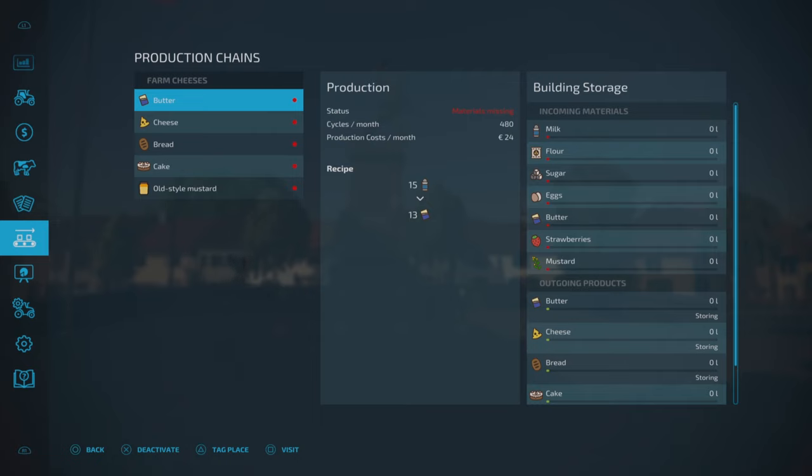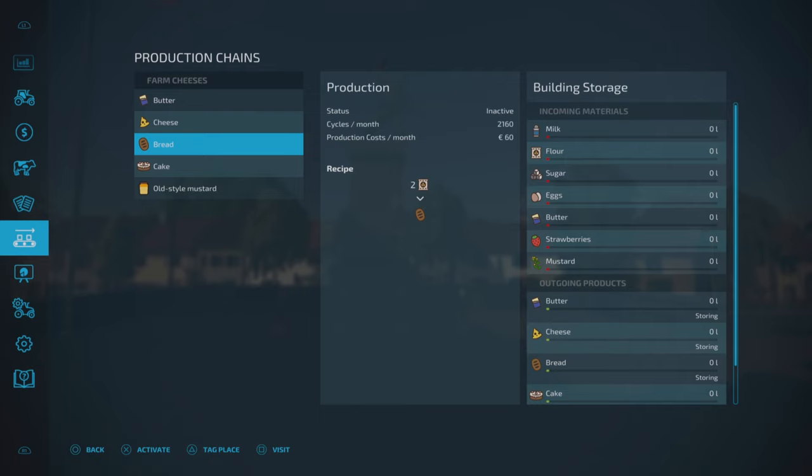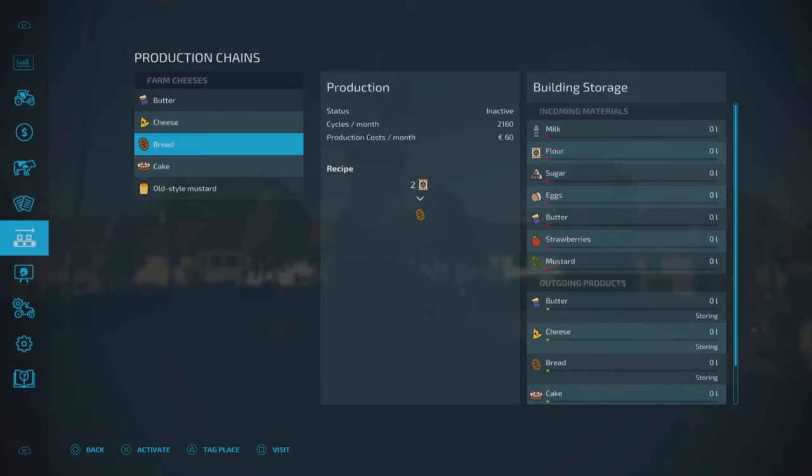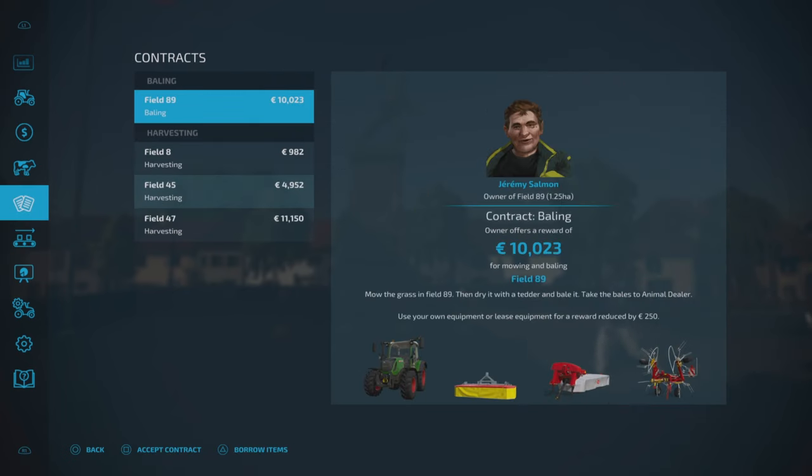We can produce dairy items — butter, cheese — and also bread and cake, so it's like a dairy and bakery in one. We haven't got chocolate there though. We can also produce old-style mustard — you just need to put in your mustard. All the other ingredients are standard as far as I can tell.